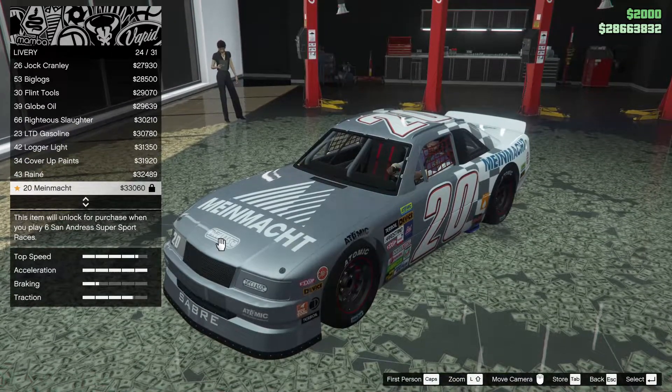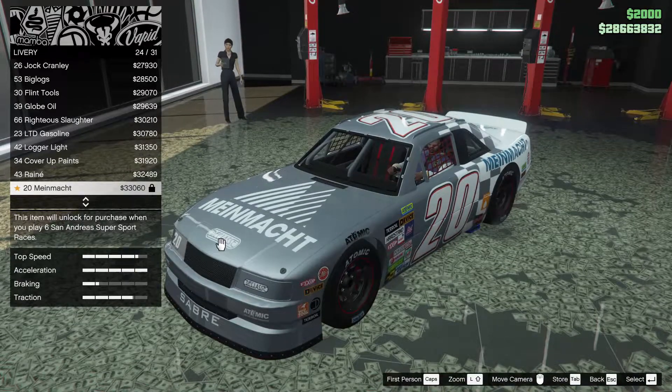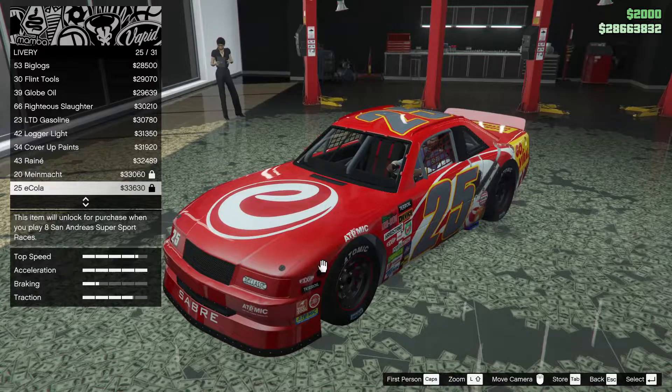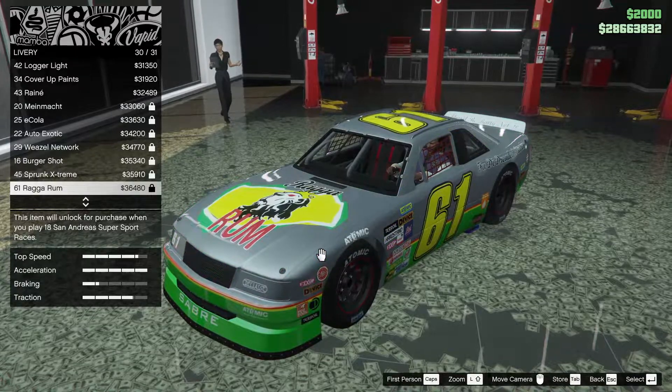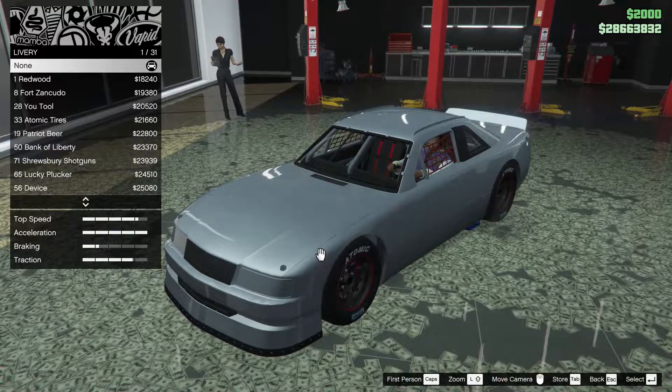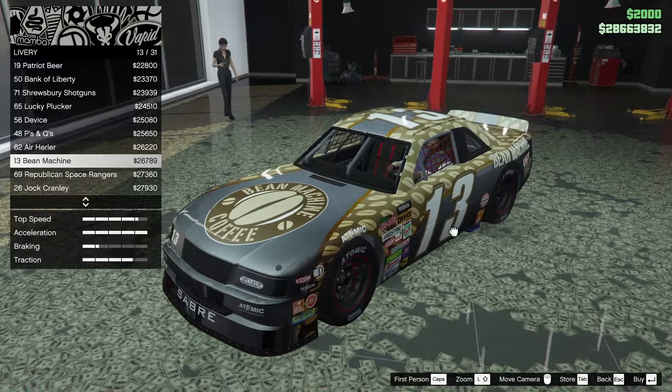We also have 23 LTD Gasoline, 42 Logger Light, 34 Cover-Up Paints, 43 Rain, and 20 Mind Mocked. Some of these are locked — in order to unlock them I have to play six San Andreas Super Sport races. I haven't played those events yet, so that's interesting.